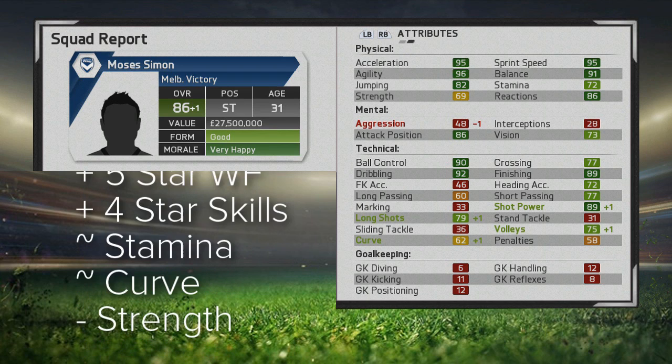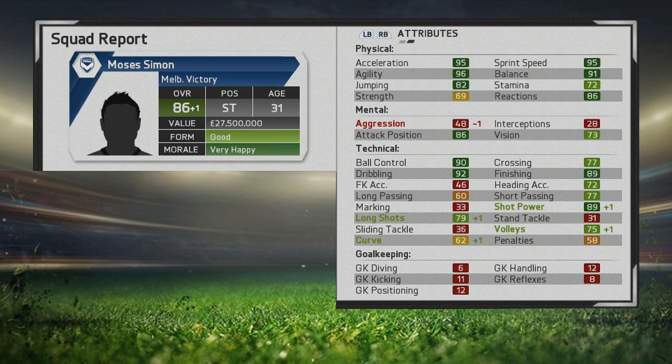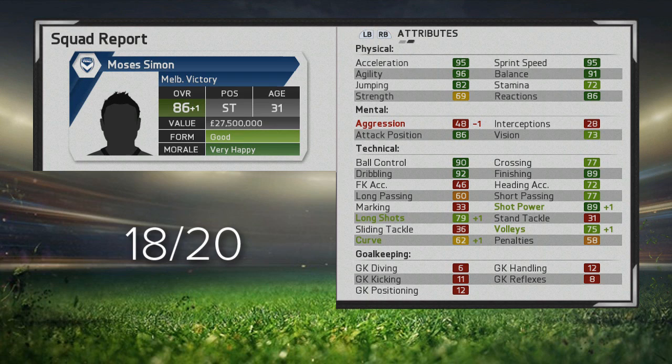He has 89 shot power which will also help, and he's decent on volleys. He's also great on the right wing if you want someone pacey there. Moses Simon has been a lot of fun to play with and I'm giving him 18 out of 20. My suggestion: start a road-to-glory career mode in the Championship, second Bundesliga, or Serie B, get this guy at 71 or 72 rated, see him grow, and play him alongside a bigger striker. Subscribe for more FIFA 15 career mode content!